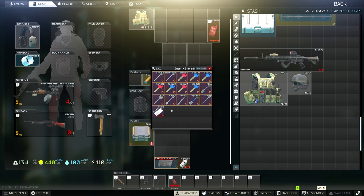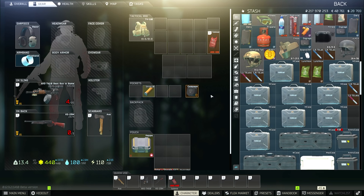Keys that you will need. This loot run does not require you to have these keys but it will increase the amount of money you're gonna get. First one is the key to the Amercom medical unit. Second is the ultra medical storage key.